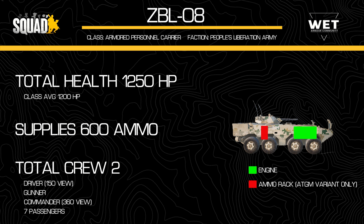The commander seat in the ZBL does not require a crewman kit and has an unobstructed 360 degree view. Interestingly, the driver sees through a camera that has 150 degrees of visibility. This view also displays the direction both gunner and commander are looking, giving it unmatched levels of awareness.